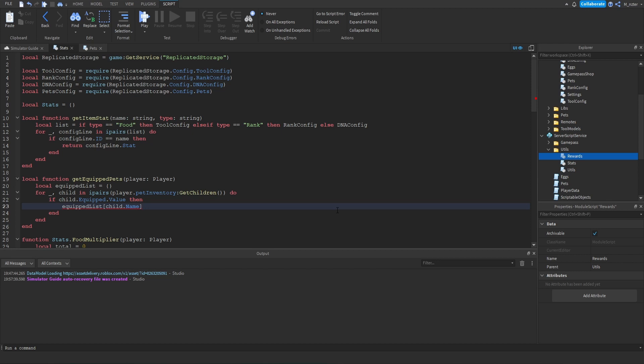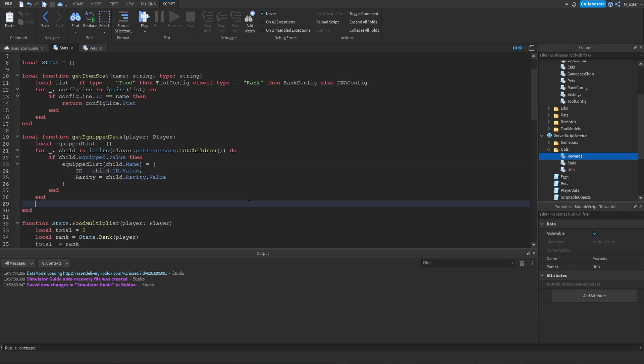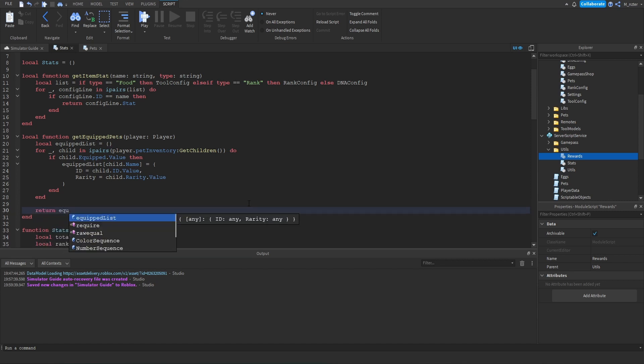We're going to index the equippedList with the pet's UUID using child.name. Then we create a brand new table inside with two properties: the id, which equals child.id.value to tell us the type of pet, and the rarity, which equals child.rarity.value. So inside the equippedList each pet's UUID maps to a table containing its type and rarity. At the bottom of the function we simply return the equippedList.